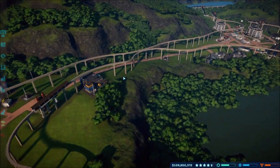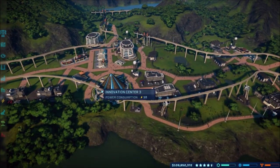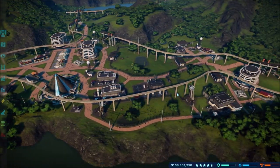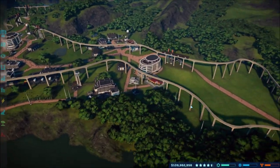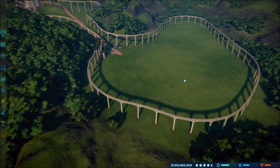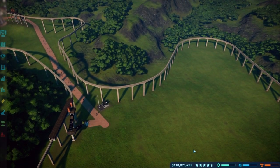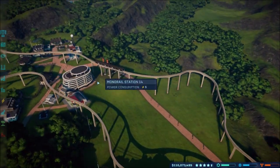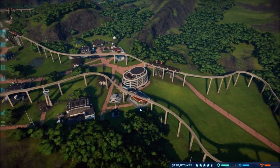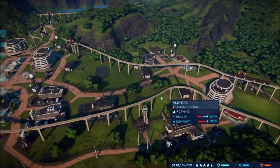I went ahead and set up the monorail because I need to start putting up more dino pins. I put a starting one over here, it comes all the way over to this side, loops around — we'll have dino pins over here — then another one to drop people off on this side. I was wanting to put one in the middle somewhere but everything's all filled out, so I put one down over here so we can start expanding into this area as well.